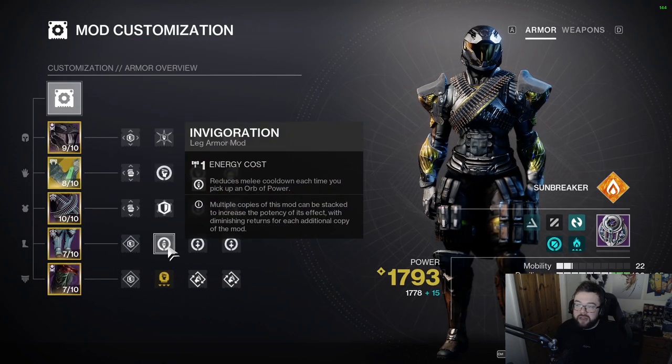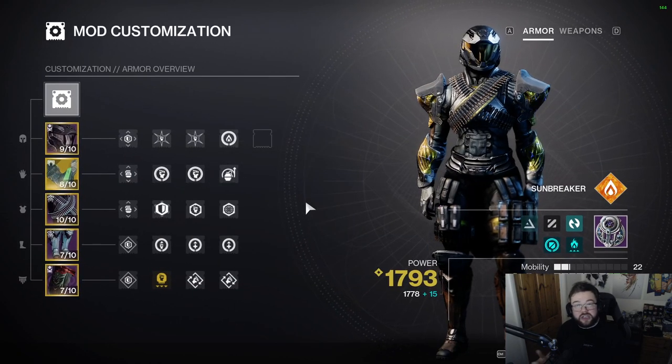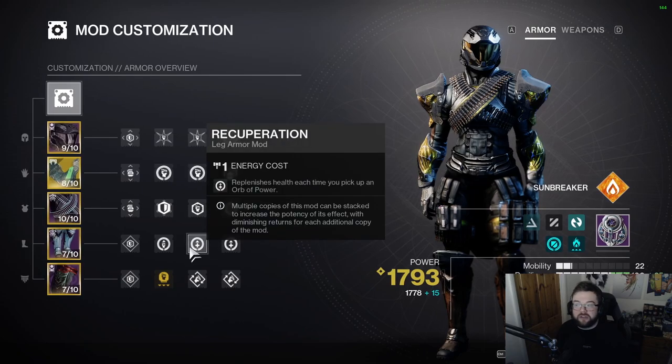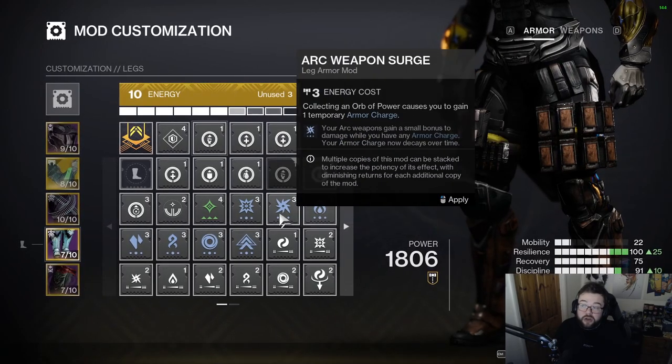On the legs I'm running a configuration where every time I pick up an Orb of Power, I get melee energy back. If I'm low on melee energy, orbs — whether from my own kills or a teammate's super — can restore it. I'm also running Recuperation: every time I pick up an Orb of Power, I get a burst of healing. Since I'm on top of enemies when they die and drop orbs, this gives me frequent health bursts.